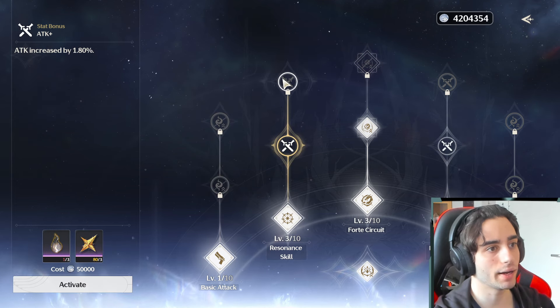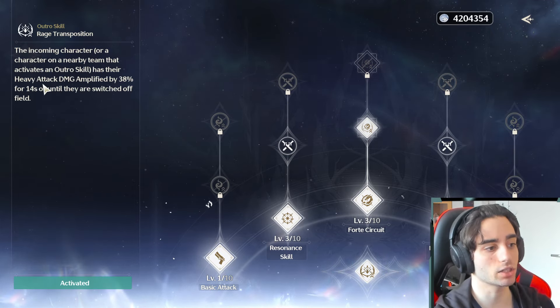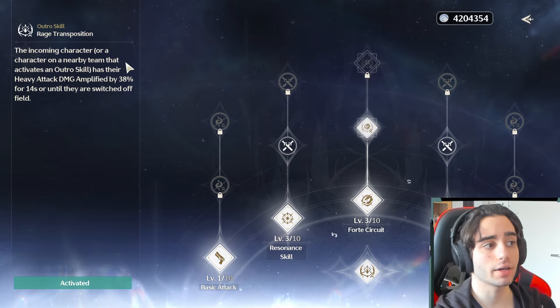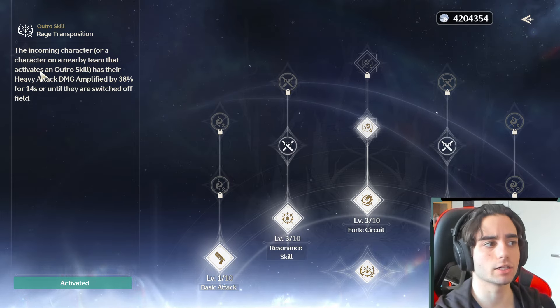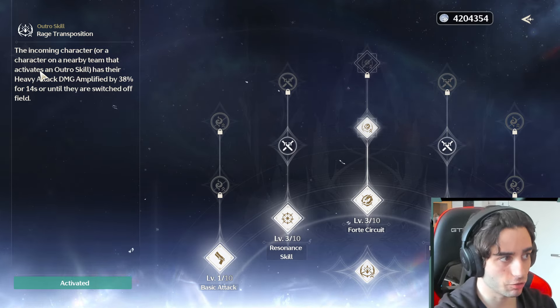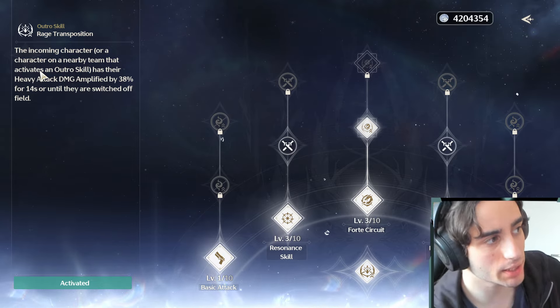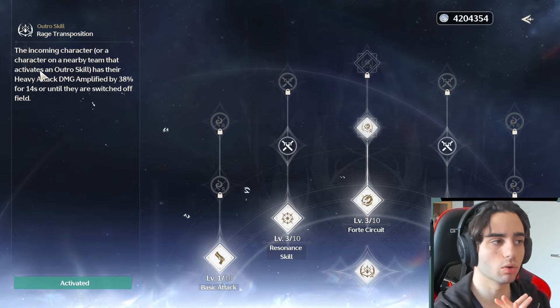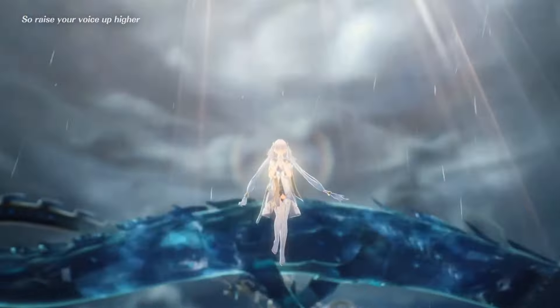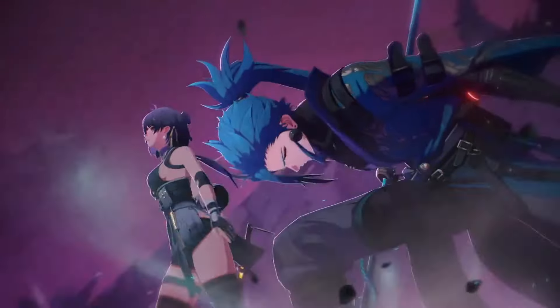He gets fusion damage and attack percentage from his stat nodes. His intro skill deals fusion damage, and his outro skill is also very interesting: when another character comes on the field, that incoming character has their heavy attack damage amplified by 38% for 14 seconds until they're switched off the field. Again, very synergistic with heavy attacks — though don't worry, he will also work without heavy attacks. I really like him on fusion comps, like with Oncore — you just deal so much fusion damage.